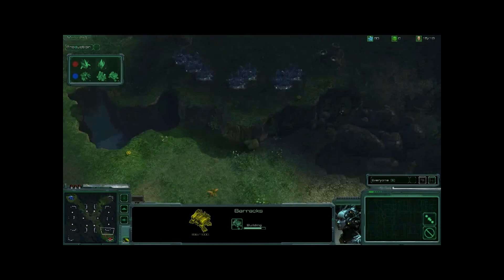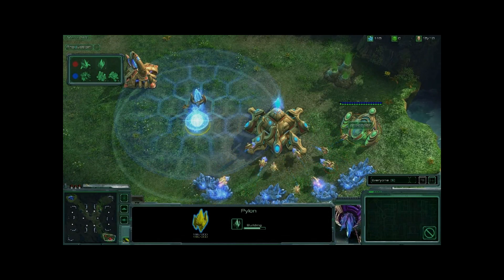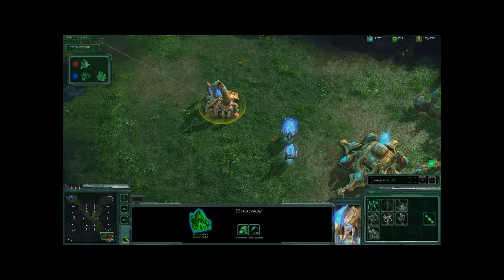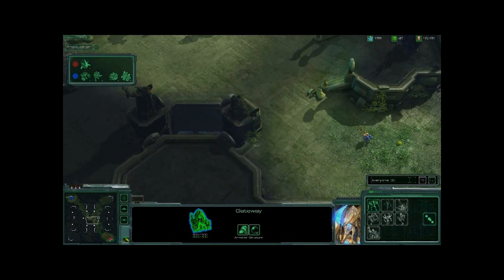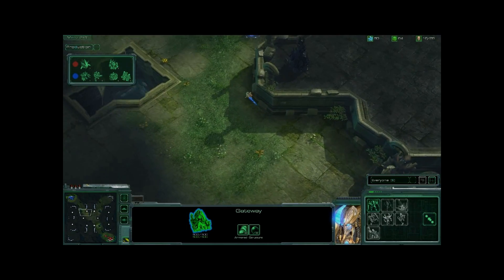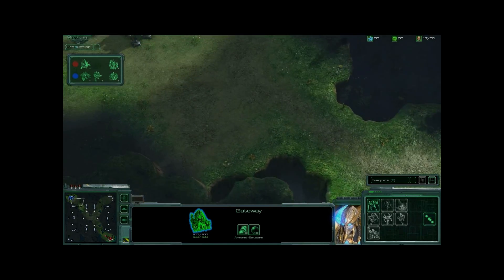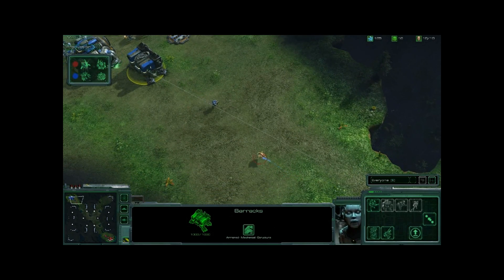Both players are trying to find out where the other player is located. This is very important in StarCraft II, as it was in the original — the more information you have, the better off you're going to be. Back at Matt Cooper's base, the assimilator is finished and he's already mining from it with three probes, getting the most out of it. The gateway hasn't started producing anything yet — he was saving minerals to throw down that cybernetics core. He's relying on the size of the map to protect himself, not building ground troops because he knows it's a long distance to the enemy base, hoping to tech up more quickly.